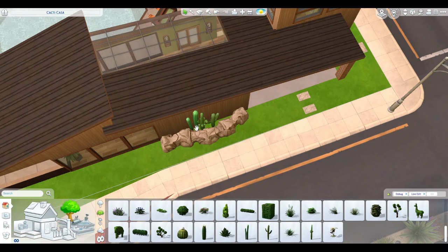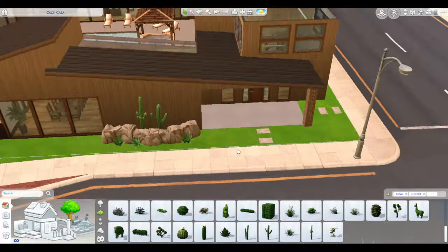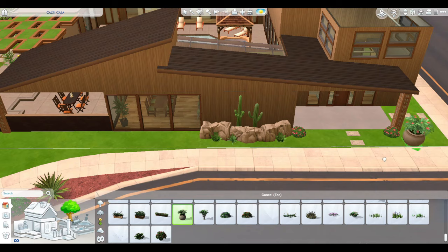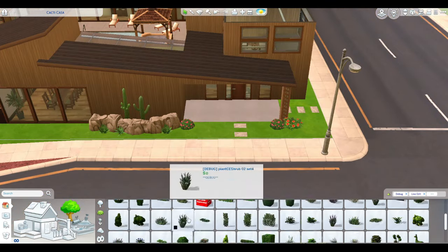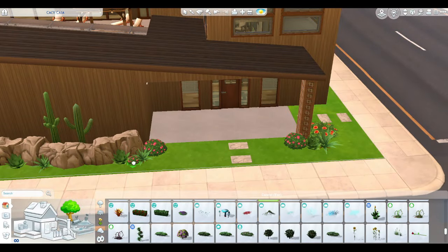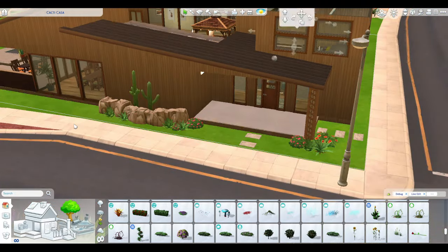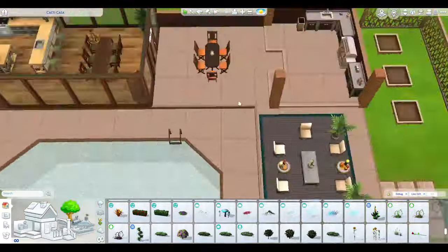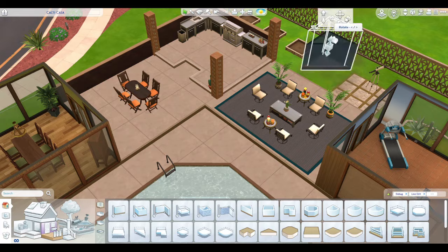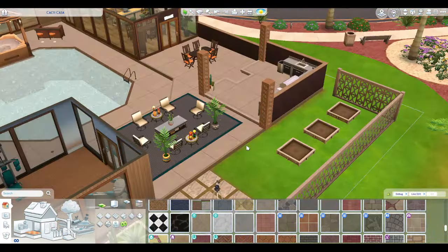I'm trying to create a focal point and interest area because that blank wall was there for the kitchen. I did add some actual plants in the front — this is always Oasis Springs, it's supposed to be kind of a desert area that they've made green. I didn't want to put a lot of plants — I wanted to follow that vibe. I like the simplicity of it all.